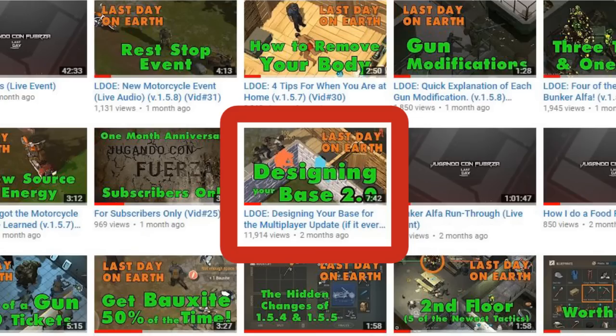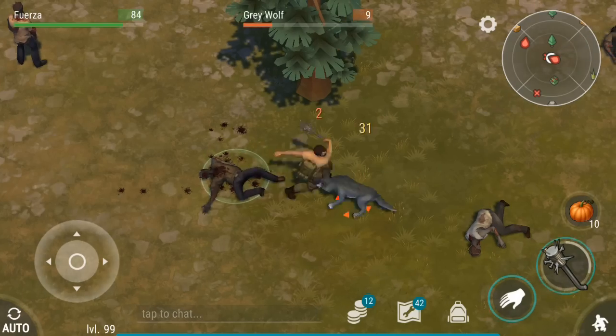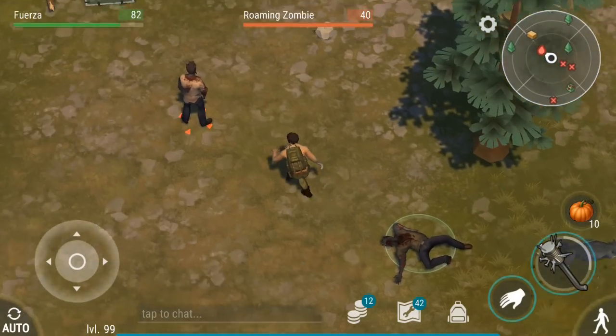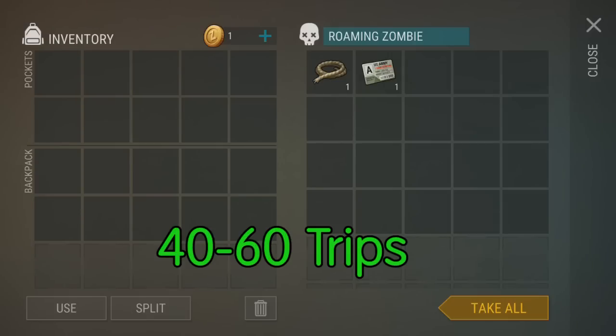I have a video on base design that you might be interested in, and an entire playlist on the most effective way to farm different materials. If you use my methods, this will mean spending a lot of time in the green zone. You'll probably find the card after about 40 to 60 trips to the green zone.